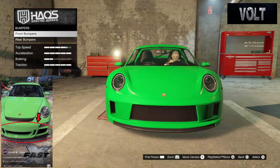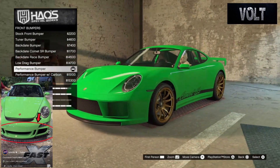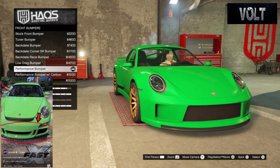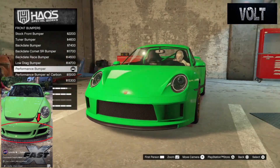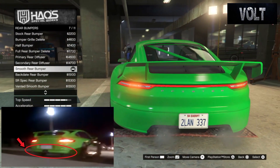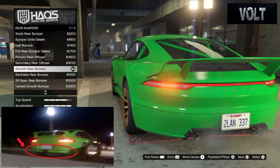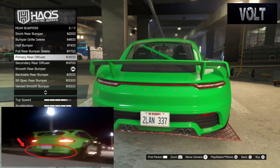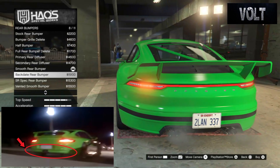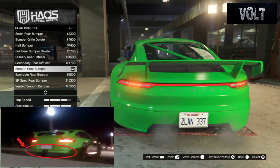To start things off, go to bumpers. For the front bumper, put in the performance bumper — this gets that kind of three open-hole bumper on the Porsche. Unfortunately we can't get the exact bumper, but this is the closest one available and it looks reminiscent to the one from the movie. After that, move on to the rear bumpers — go with the smooth rear bumper. It opens up the back end nicely with the exhaust and fits really well for the build.